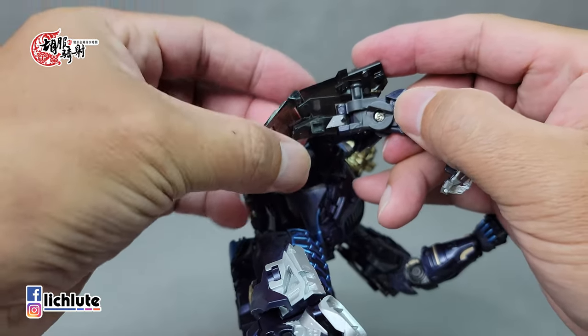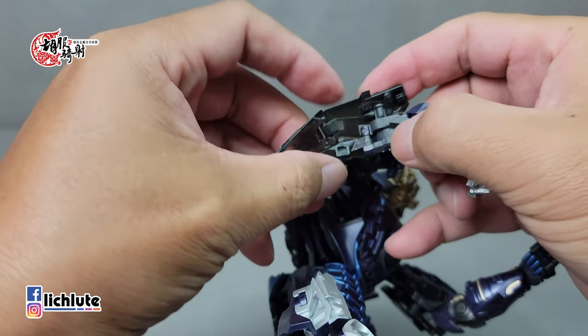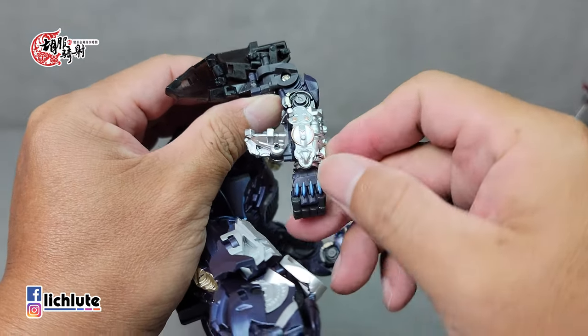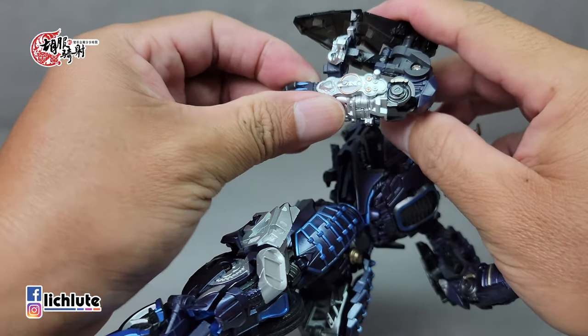这个部件再次旋转开来，然后这里有一块部件翻出来。这边翻出来应该是错了，这个顺序应该是这样：它会形成直升机的侧翼，这一片先出来，再这一片出来到这里。这里要把它组合出一个玻璃的形状，是这个部件翻折过来，尽量折过来。